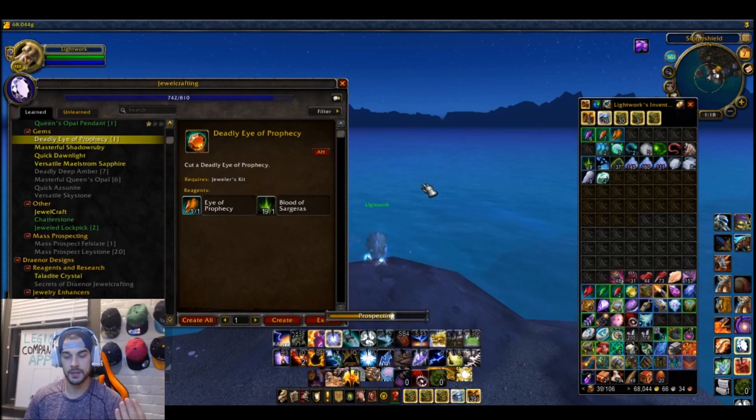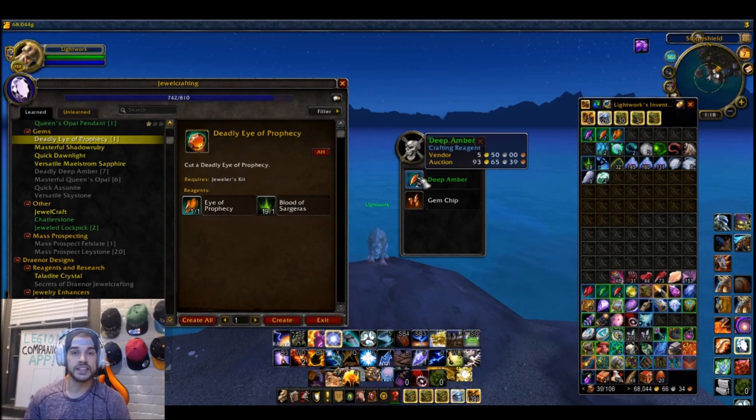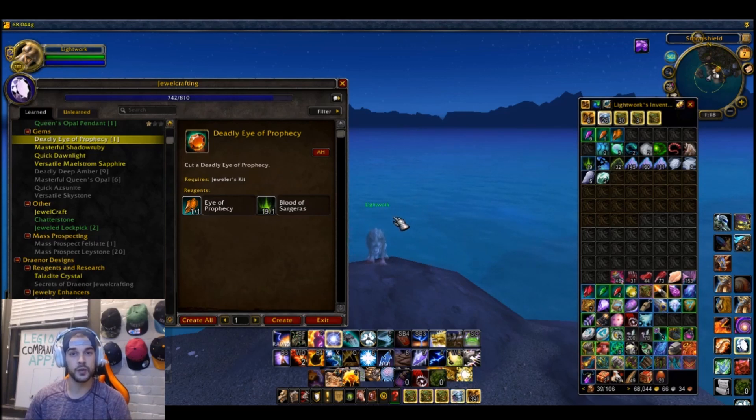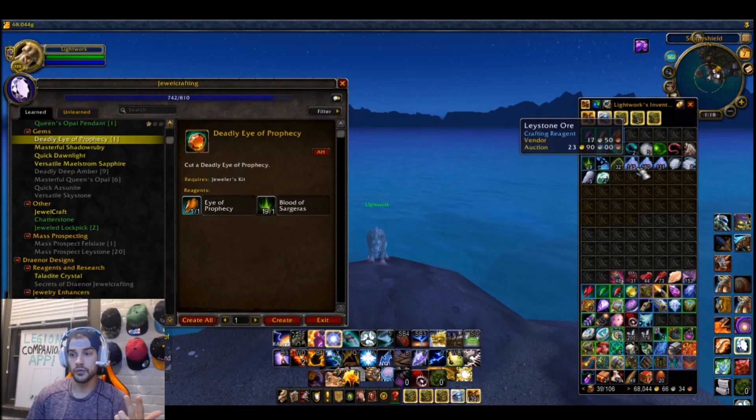Let's hit the Fell Slate again hoping for an Eye of the Prophecy — nope, Deep Amber, which still sells for decent gold. You guys get how this works: you're not just blindly prospecting 20 Fell Slate at a time. Fell Slate was like 70 gold per ore, and Laystone Ore is 20-30 gold per ore, so I'm going to milk every prospect while I'm doing it.